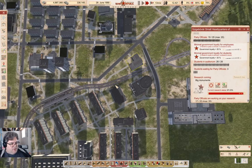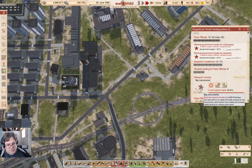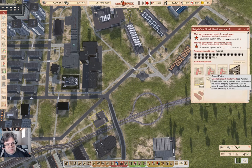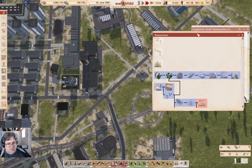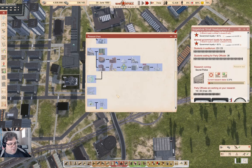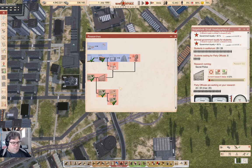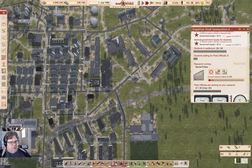I'll get this one done and then I'll wander along and do the secret police one. And there we go - research finished. Secret police - okay, we'll do that one. Research tree - secret police. And then we'll get this one. We'll get that, then we'll get this one, and that should help significantly.